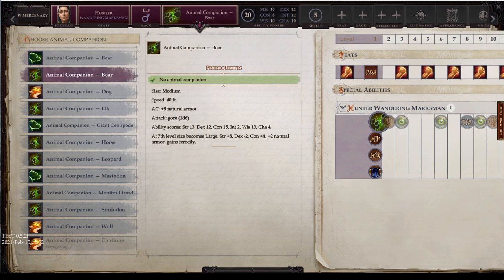Next, the boar. The boar is medium size, 40-foot land speed, and a natural armor bonus of plus 9. It only has one attack: a gore of 1d6. Natural stats are 13 strength, dex 12, constitution 15, int 2, wisdom 3, and charisma 4. At 7th level, it also becomes large with strength going to 21, dexterity dropping to 10, constitution going up to 19, plus 2 more natural armor for a total of plus 11, and you gain ferocity.